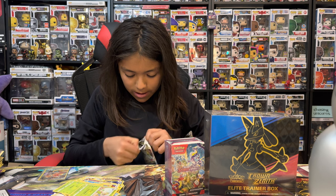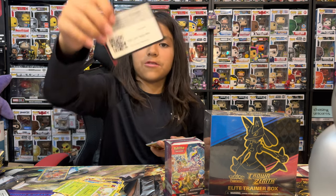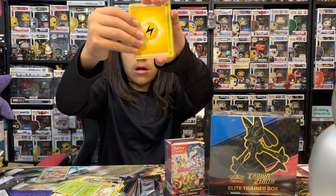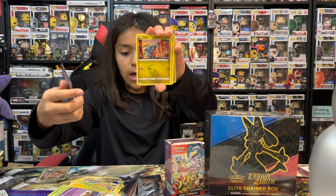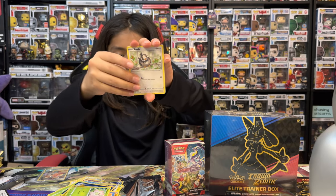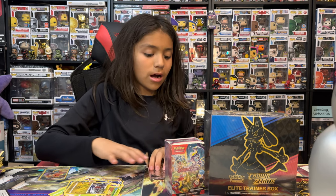Now to our last Brilliant Stars pack. Electric, a Tropius, a Klawf, a Fresh Water Set, Gible, Trapinch, Exeggcute, Starly, Shroomish, a reverse holo Heatran, and a holo Gardevoir. A hollow on the last one.